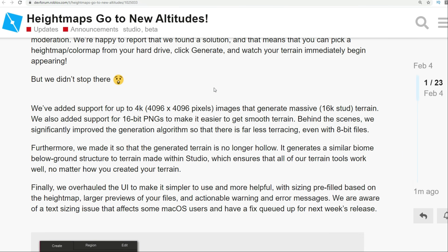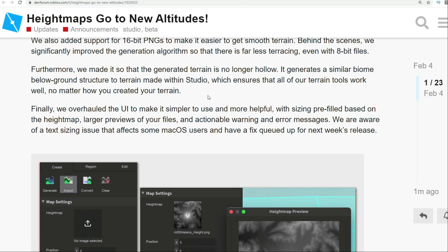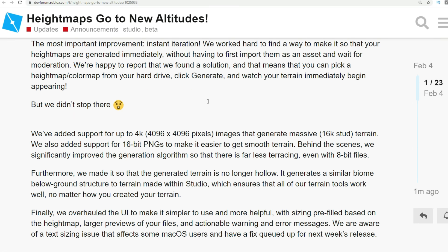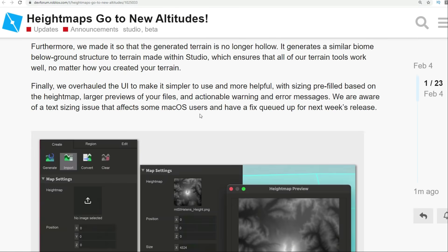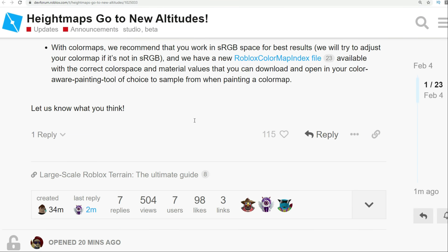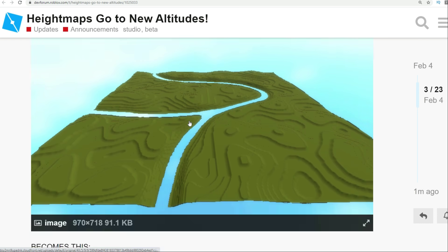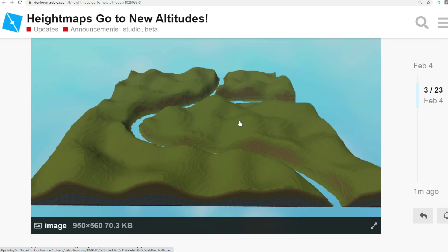There's also the height maps update. We talked about height maps not too long ago — basically, people can grab terrain off actual maps and import them into Roblox to make terrain that looks similar to what it looks like in real life. Games like Wild West would probably benefit from that — you can get a real feel and feel like you're almost in a certain era in actual maps that exist in real life. The way it used to look was not very good, but now they've been updated to a much higher resolution — 4K by 4K — and you can get maps that look even nicer.